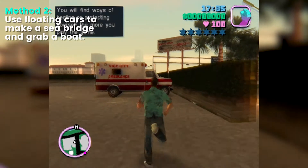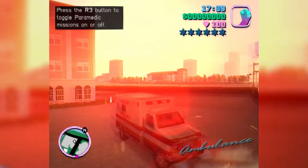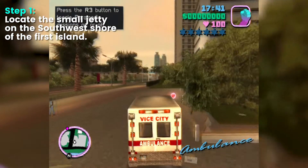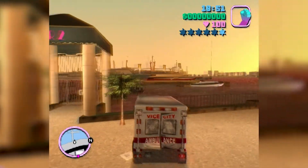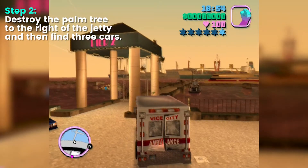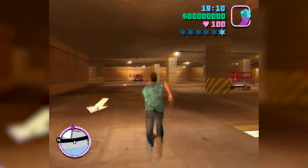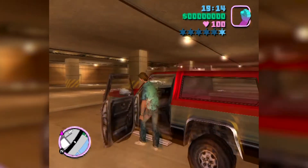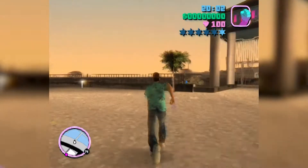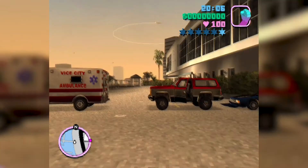The second method is more difficult but arguably more fun. First you need to locate the small jetty on the southwest shore of the first island. Use a car to destroy this palm tree and then find three cars. Conveniently there is a parking garage right behind you. Now you want to arrange your three vehicles into a line and push them into the water.